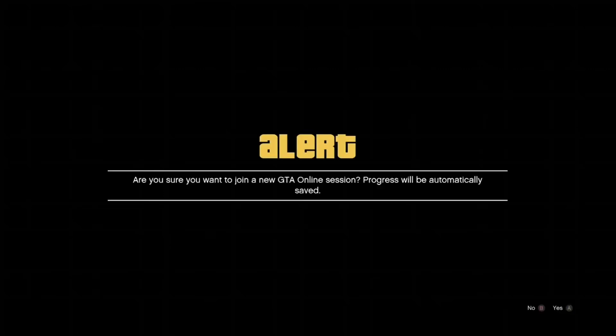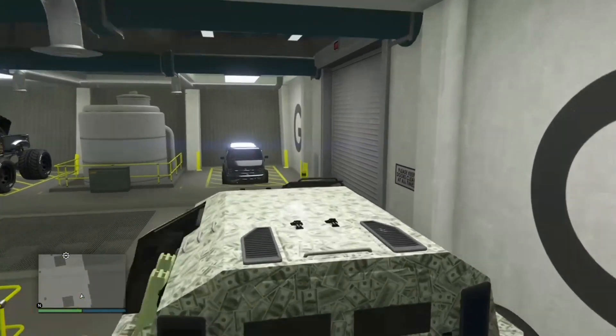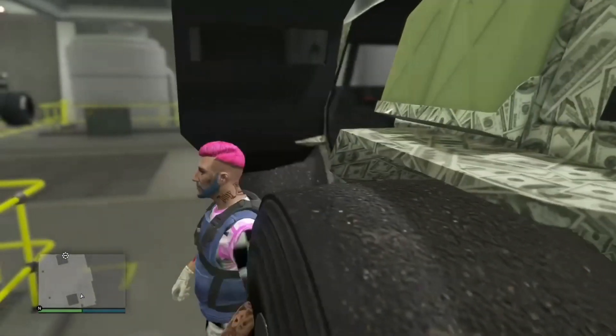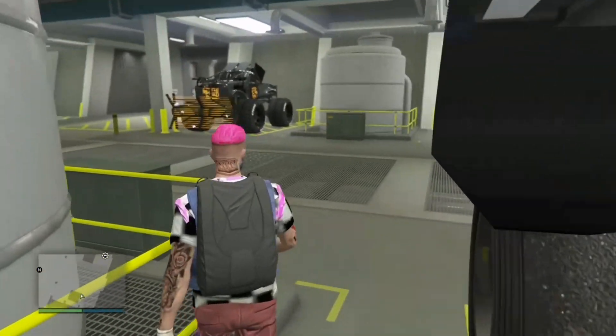Once you're on the black screen, join someone in a different targeting mode — join your friend in a different targeting mode — and wait for the alert to pop up. Once the alert message pops up, accept the first one, then cancel the second alert. Once you've done that, get out of the car you want the mods off — in my case, I'm getting out of the Zaba.